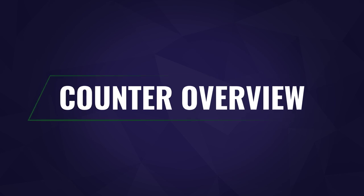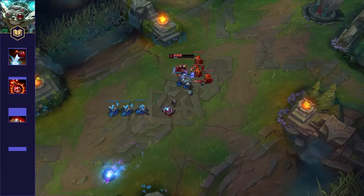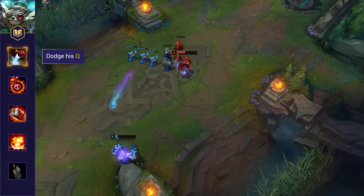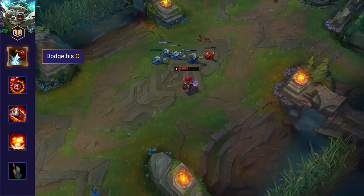Now let's dive into specifically how to counter Ziggs. Here's an overview of the major tips we'll be breaking down further in this video. First, avoid his Q. Ziggs' main form of damage and poke comes from his Q. Try to avoid playing too close to your minions as he can harass you while he's farming. Remember you have more time to react to this the further away you are.